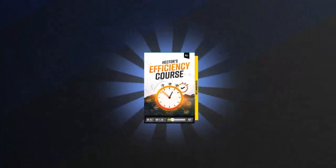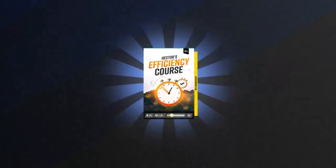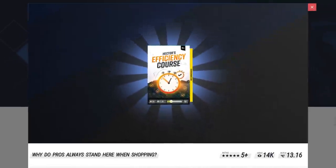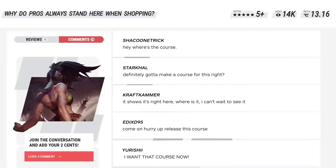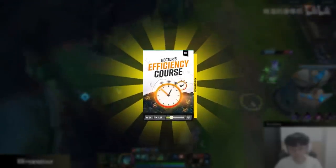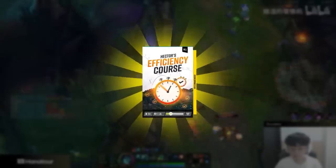By the way, that little course card has caused me some great distress. My editor thought it'd be a nice way to visualize what I'm saying. This guide has been live on the site for a few weeks, and in that time I have been bombarded with people asking, 'Hey, where's the course? Definitely going to make a course for this, right?' It got so bad my boss was like, 'Yeah, you kind of have to make one, so get to it.' It was really fun having to make a nine episode course as efficiently as possible. Anyway, it's a real thing now, and you can watch it right there.